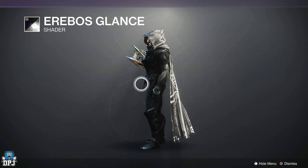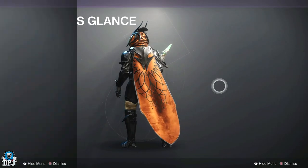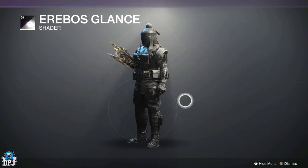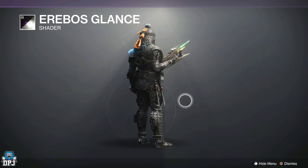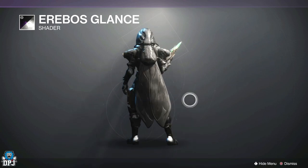The shader is the Arabesque Glance, and this is the full black shader I was talking about yesterday. It's absolutely amazing. On some armor pieces there will be a slight bit of orange, but other than that it's probably one of the best shaders I've seen in the game. You can get this right now for 300 bright dust.